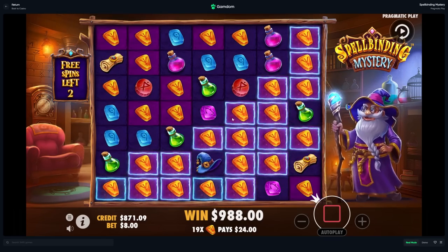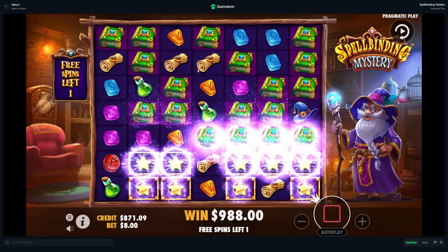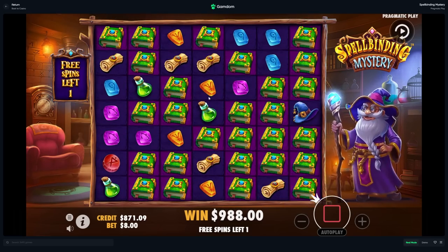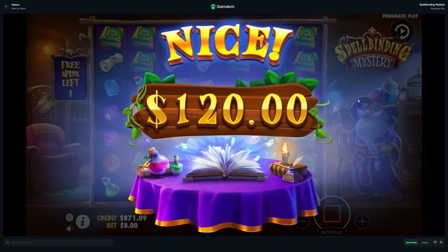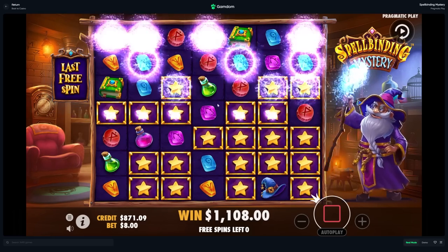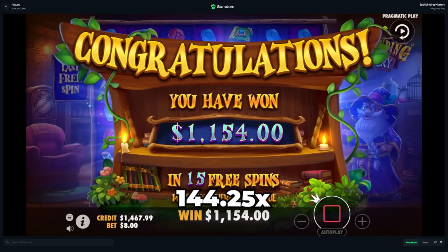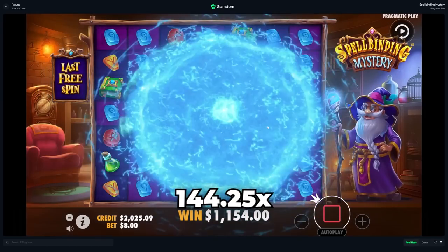Down to our last two spins, nearly over 1k — is that a coin? Oh, it's books — nice! Whenever it does that little zap thing it's usually a good hit. Not bad — we made a little bit of profit there, about 300, if I'm doing my math correctly.